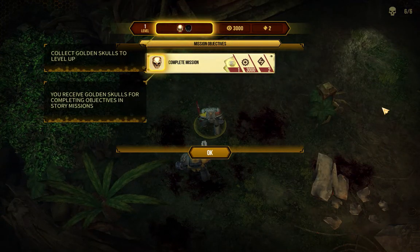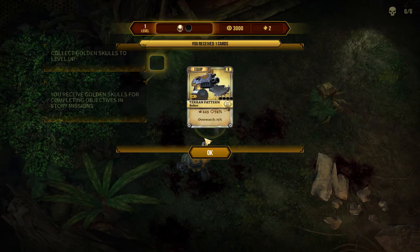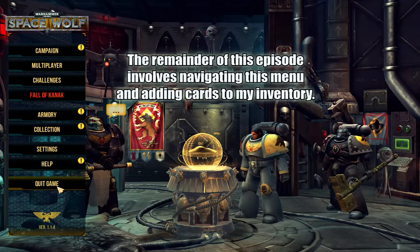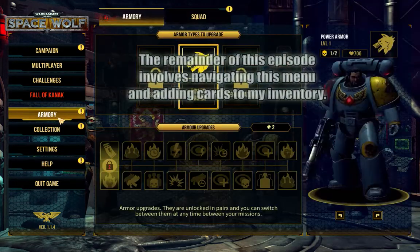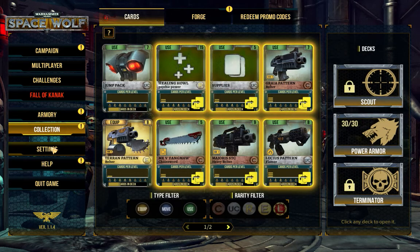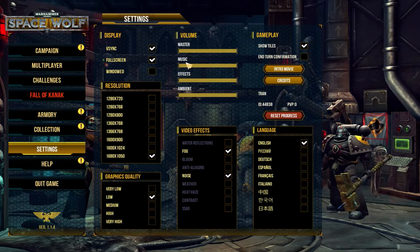Victory. Collect golden skulls to level up. You received golden skulls for completing objectives and story missions. You received one card. How do I enter promo codes? Armory? Collection. Your decks — one for each type of armor. Your cards — click to add a card to the deck. Tiles.